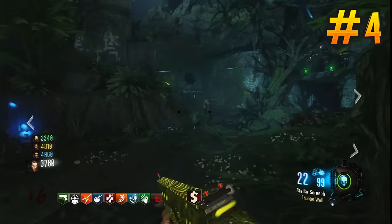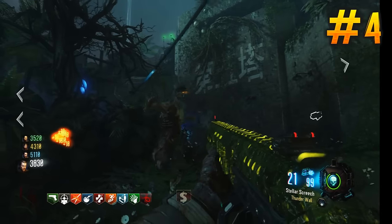So the HG40 is a brilliant point stacking weapon for this map that has a lot of doors, and it takes the number five spot in Zetsubo No Shima.